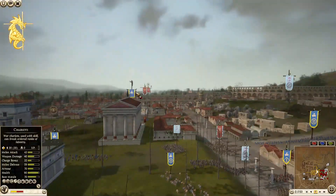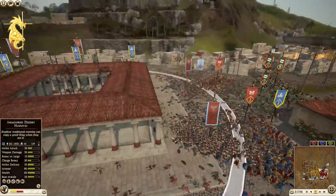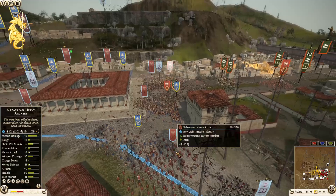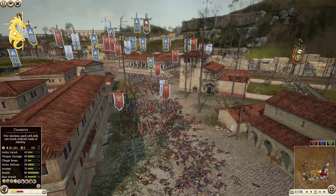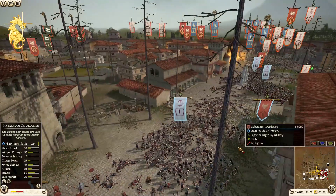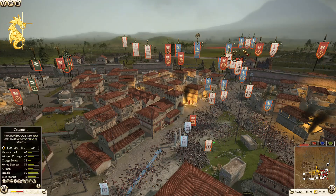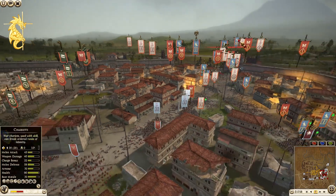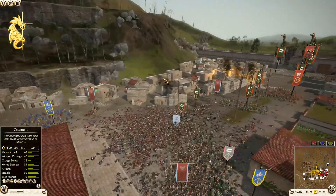All that cavalry from Nabatia is still sitting back there, still unused. This mosh pit in the main combat — the artillery fire is causing significant casualties. That hurts so bad.